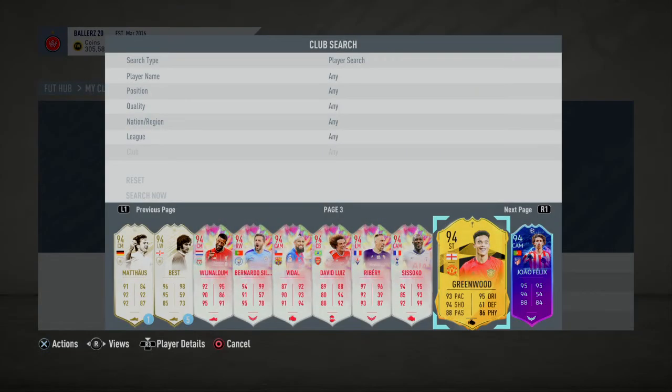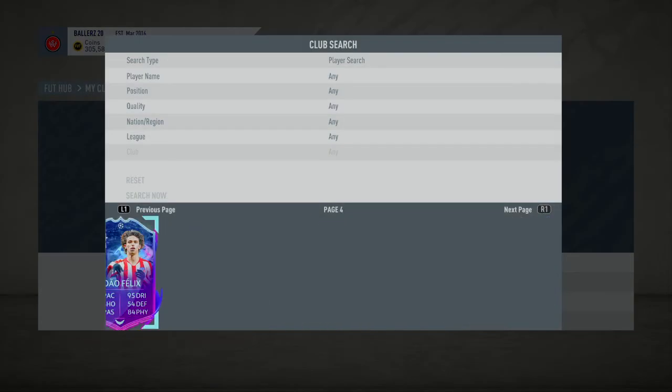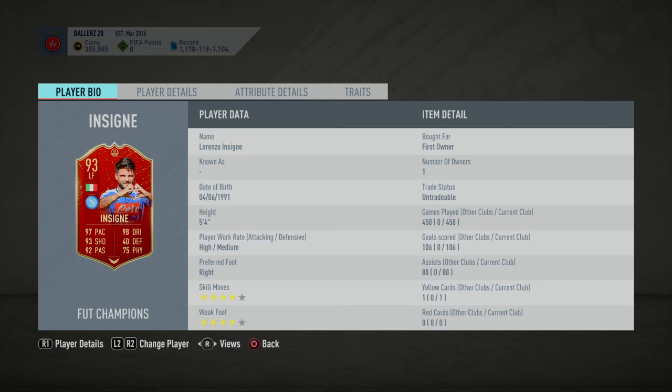Joao Felix — I'd say good, maybe brilliant. He looks like a lion which is mad. I'll give it a good but if it was bigger it would definitely be brilliant — it's just a bit too far right. Insigne — I'll say okay.